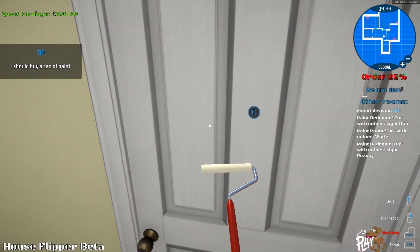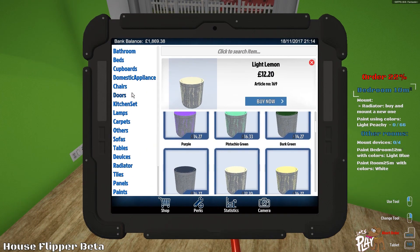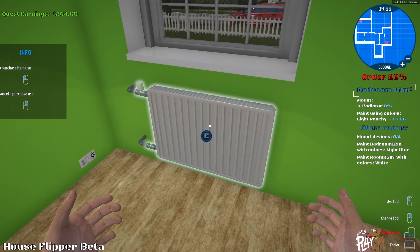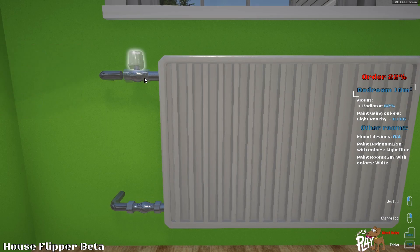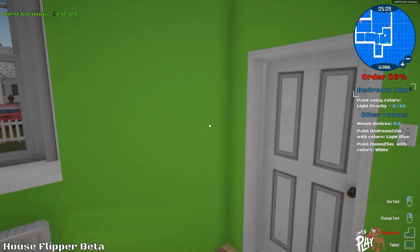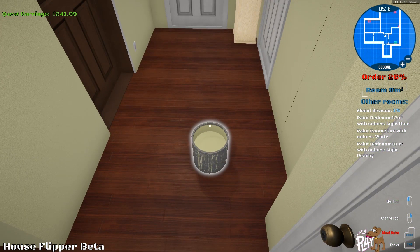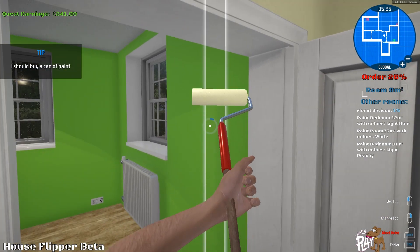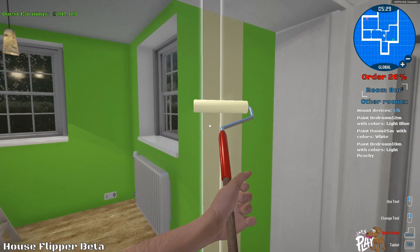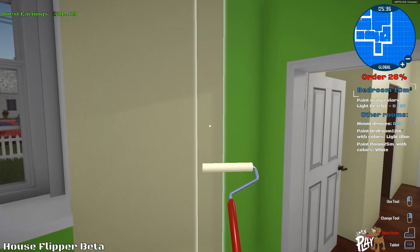Right, next room — oh, I see radiators! Let's put some radiators on — we know how to do this in our sleep now. Open the valve, done. Light peachy — okay, didn't we just do light peachy in there? I think it was. Well, we can use this. Paint using light peachy and it's got 0 out of 66...